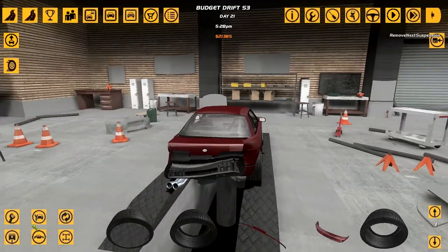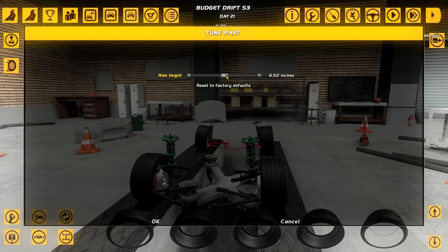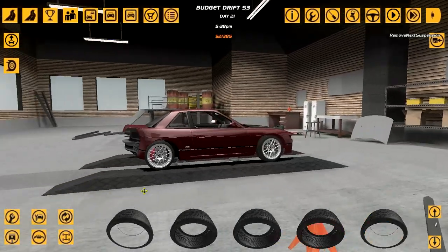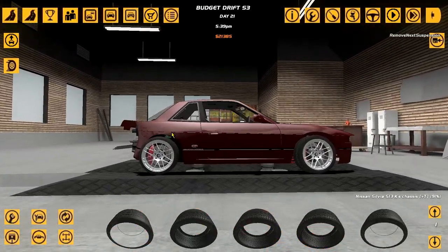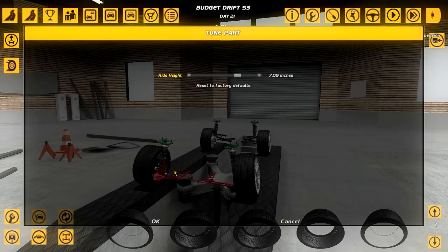I just want to drift this episode, make some money, and see if this setup is worth it or if I prefer the all-wheel drive setup. But why don't we lower the car since now we have much smaller rims, although this might throw the setup out the window.